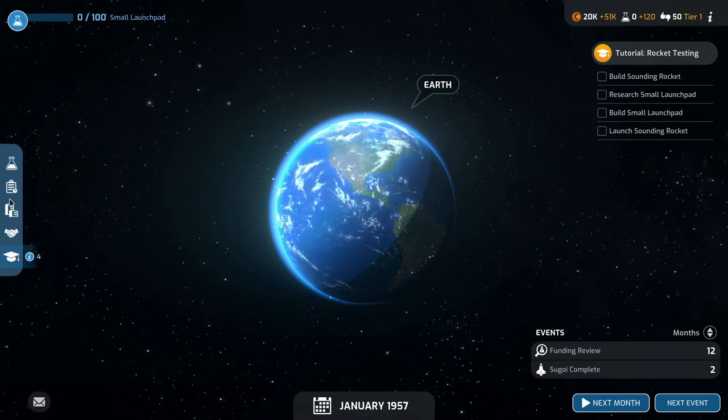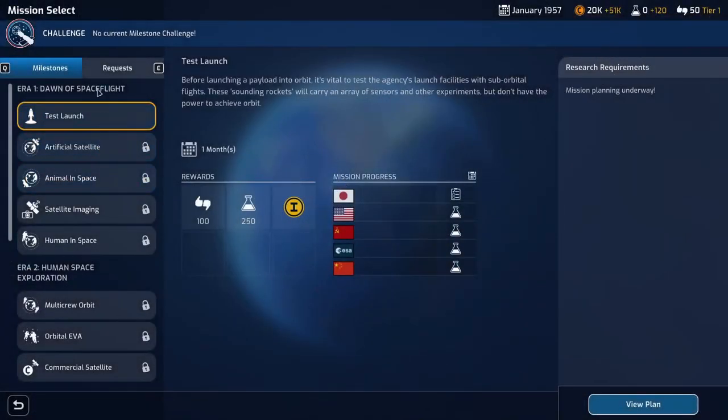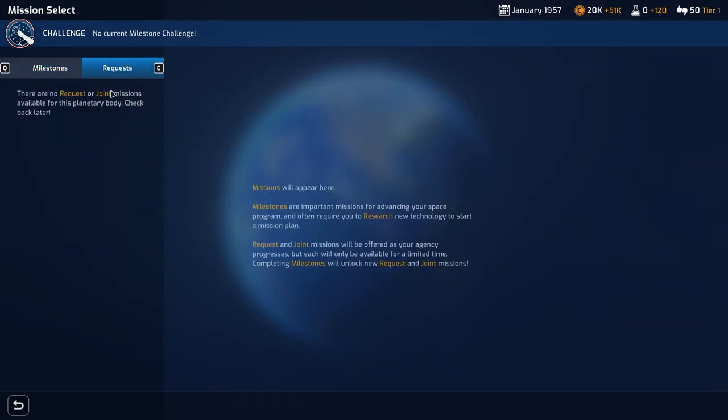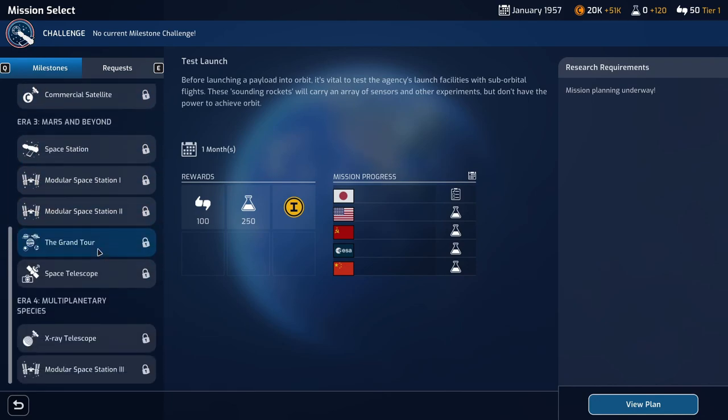We've got research, active missions, base, diplomacy, and spacepedia. The Earth gives us the request missions at the minute, and there are joint missions as well. So we've got a few different areas to approach.